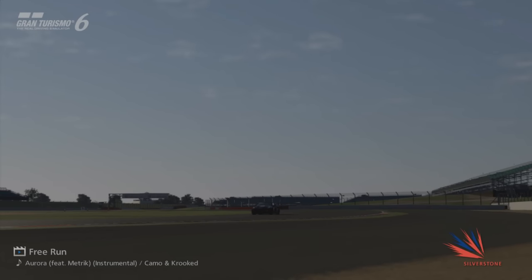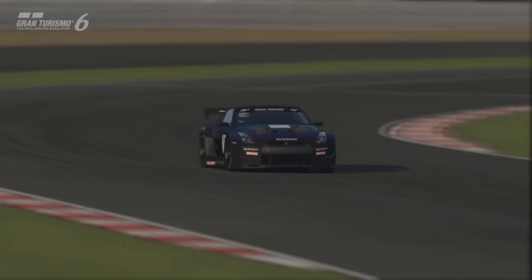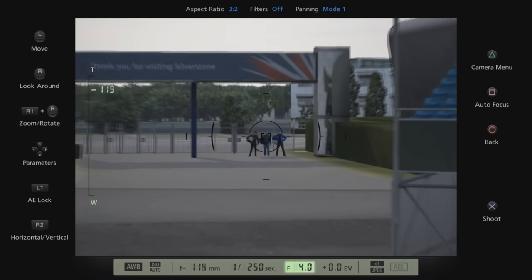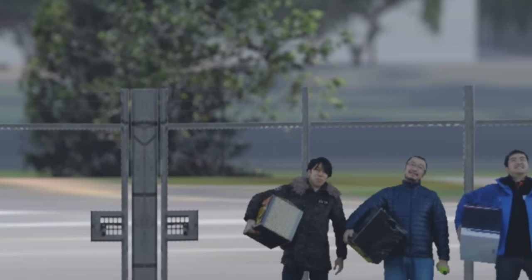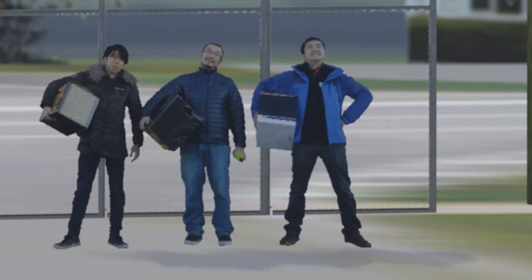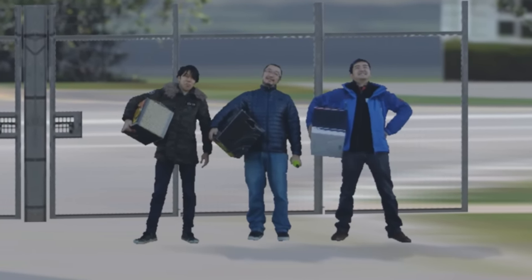Silverstone made its debut on Gran Turismo 6, and it seems Polyphony Digital wanted to put their own mark on the renowned track. If you drive to this section of the track, you can spot some members of the crowd that don't look quite like the others — instead of just watching the racing, these guys are breaking the fourth wall by posing for the camera. The consensus is that they are likely to be three of the game's developers, possibly members of the team who went to photograph Silverstone in preparation for recreating it.